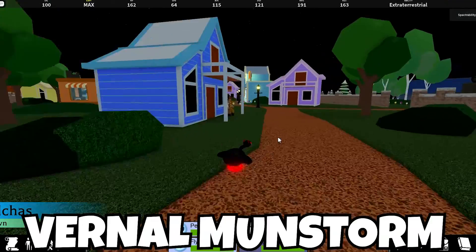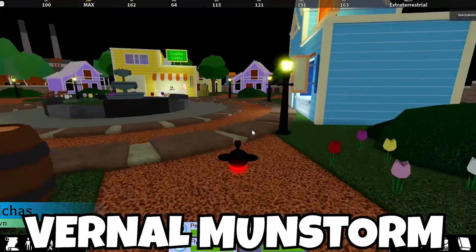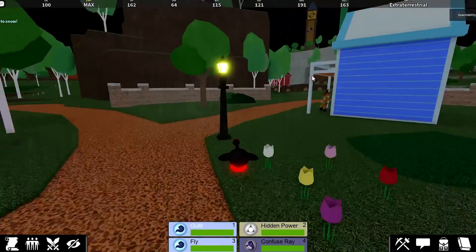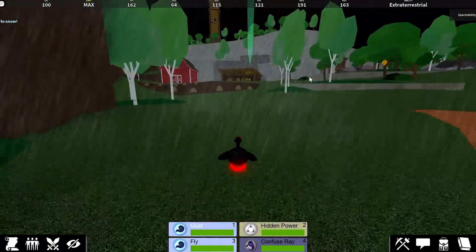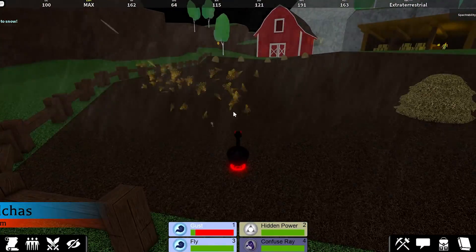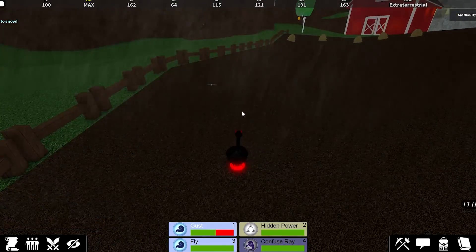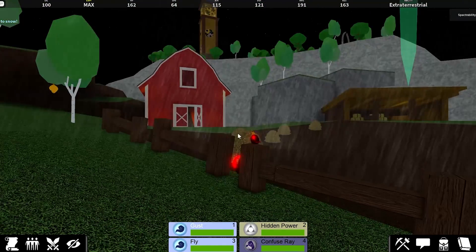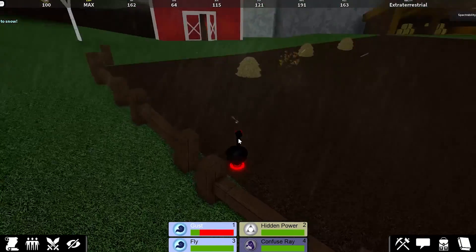For Vernal Mun Storm, this one's easy. You just need to be an etherean that learns a ranged wind-type move like gust or air slash, then go over to the farm area and use that move on the haystacks. You can collect hay from the haystack, and if you just keep going around collecting hay from it you will get the skin.